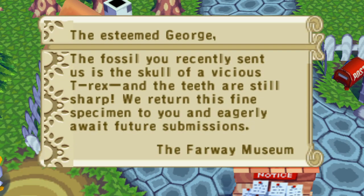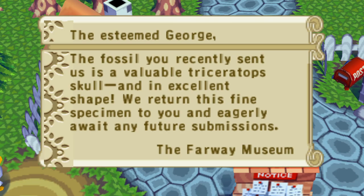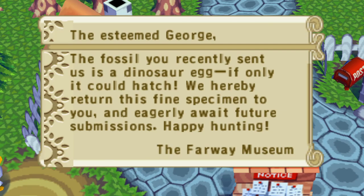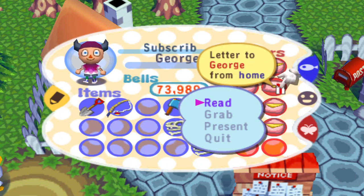Then we'll do the museum ones. The fossil you recently sent us is the skull of a vicious T-Rex, and the teeth are still sharp. Now that's really cool because we got a T-Rex tail recently, so now all we need is the torso - really good news. And it's a new fossil. Next up we have a Triceratops skull, which is kind of the same deal because we have a Triceratops tail as well. And then the final one, a dinosaur egg - also new. I'm so happy with the fossils from today. And now we have a unique letter from home.